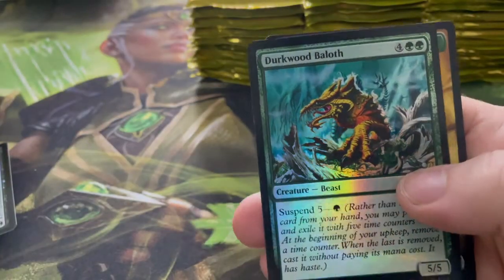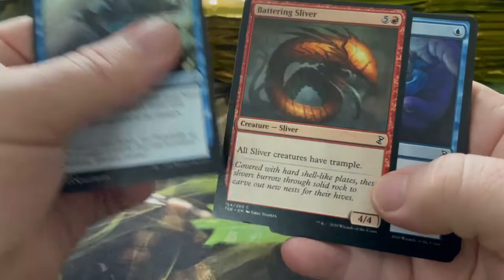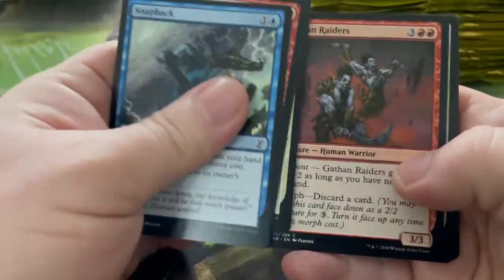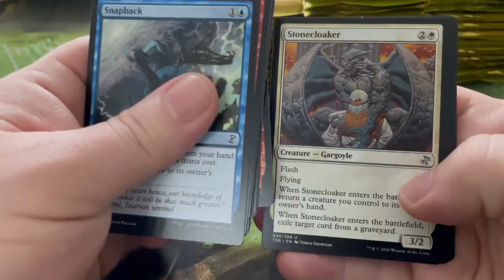That's pretty cool — I do like to draw some cards. I'm pretty sure we're getting one of these time-shifted cards in every pack, which I think is awesome. I thought it was going to be like a mythic rare — maybe one or two or three a box and we wouldn't know what we had. I'm going to try and go through this quite quick just so the video is not too long. Sudden Shock, Stone Cloaker.